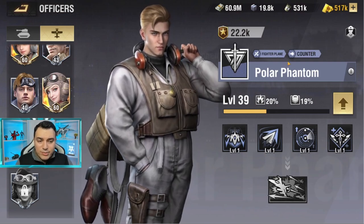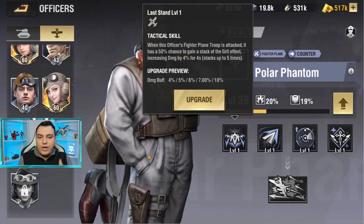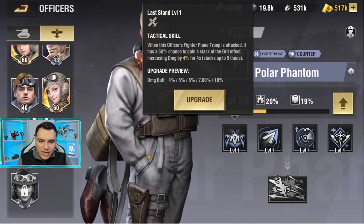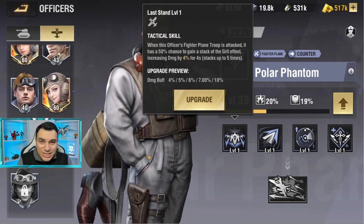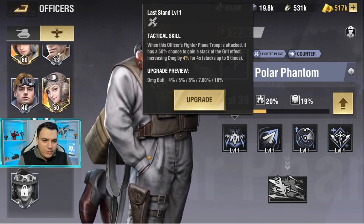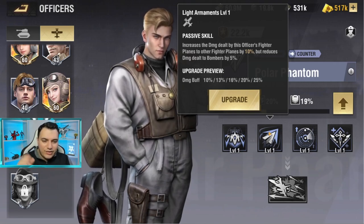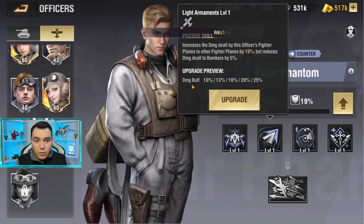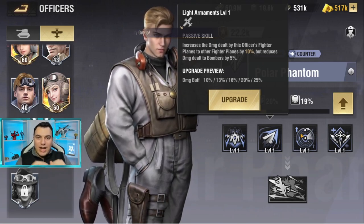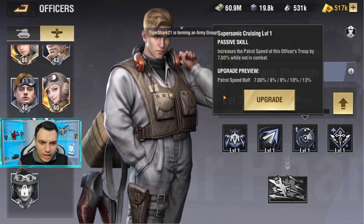Polar Phantom is a fighter plane and counter-specialized officer. This officer gives you a damage buff — when the fighter plane officer is attacked, there's a 50% chance to gain a stack of Grit. This stacks up to five times and increases the damage buff by 10% per stack, so you can stack this up to 50% total damage buff. It also reduces damage dealt to bombers by 5% but increases the damage buff by 25%, making it better at dogfighting other fighter planes rather than targeting bombers — something that's happening a lot in conquest right now.